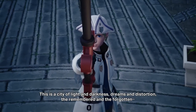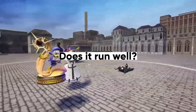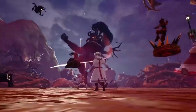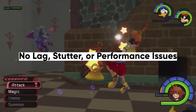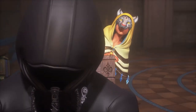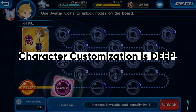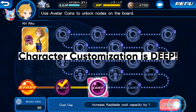How does Kingdom Hearts Missing Link perform? The first impressions are surprisingly positive regarding how well the game looks. Most tweets surrounding the graphics have been incredibly positive. Many are saying the game runs incredibly well, akin to a Nintendo Switch title, without any lag or stutter. Even older iPhone models seem to run the game pretty well. Upon booting up the game, players are able to customize their own Keyblade wielder, and the customization options are fairly extensive, allowing players to change their gender, race, and small details like their facial features.